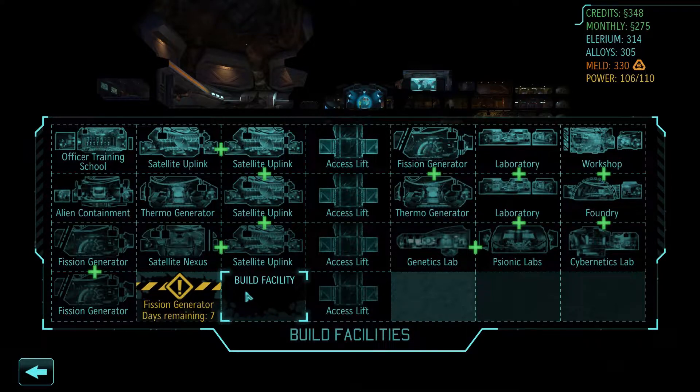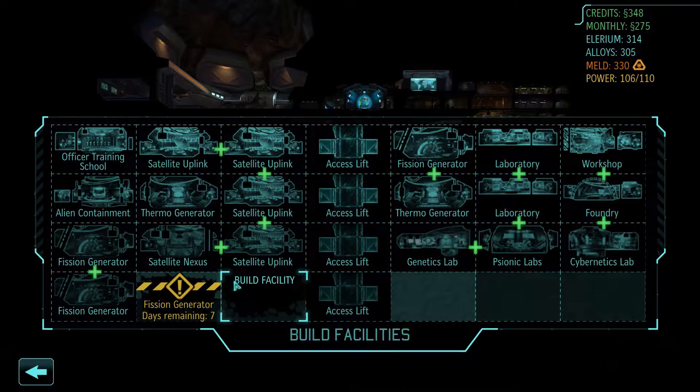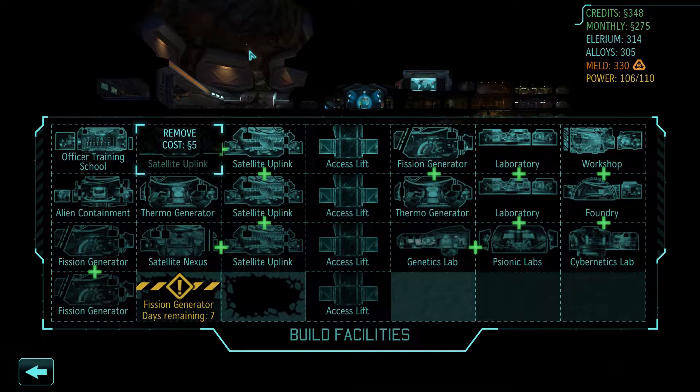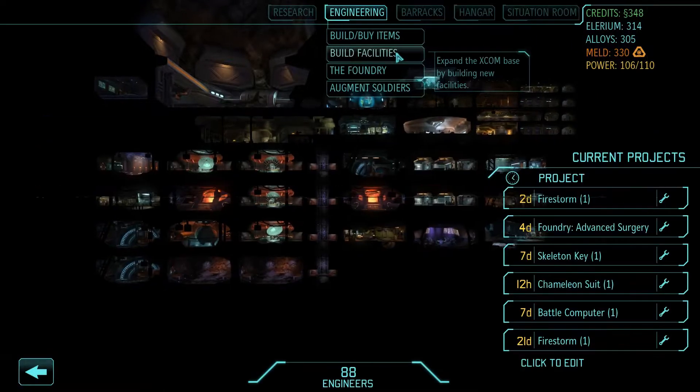Which means I can build one here, get rid of this thermo generator when it's done, and then put a satellite nexus there. None of this is ideal, and again, it was because of where my steam spots were. I shouldn't have worried about them as much, especially on this side. But it is what it is — there's not much I can do about it other than make the corrections now. Gotta be a little bit leery of spending money.